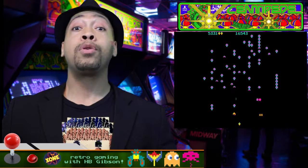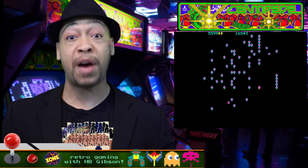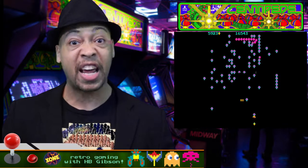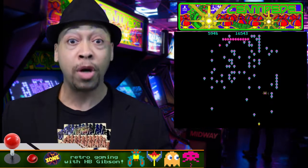One of the most annoying and most frequent nuisances in Centipede is the spider. It comes out at random, bouncing around on the lower part of the screen in the player's playing area. The closer you shoot the spider, the more points you get.